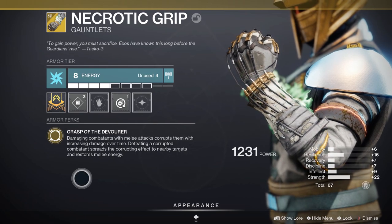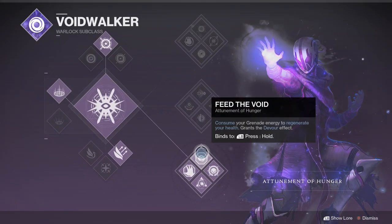But you know what's the final piece of that puzzle? Devour. Bottom Tree Voidwalker, Attunement of Hunger. There's amazing synergy out of the gate, and a real quick rundown of this skill tree — then we can start to mod everything out.